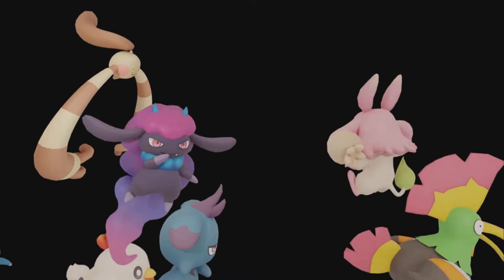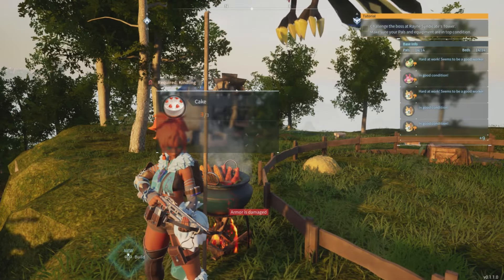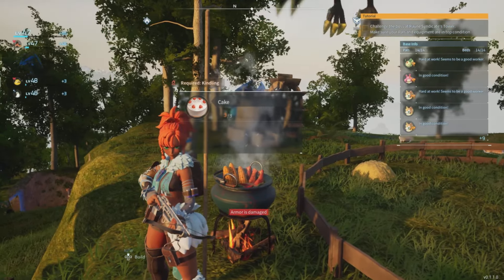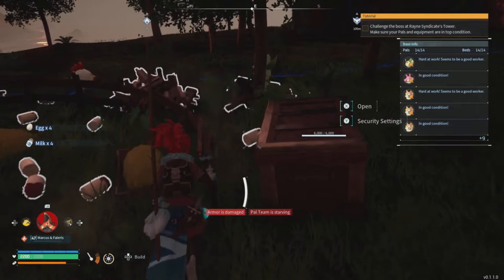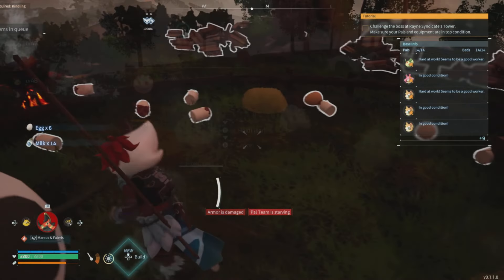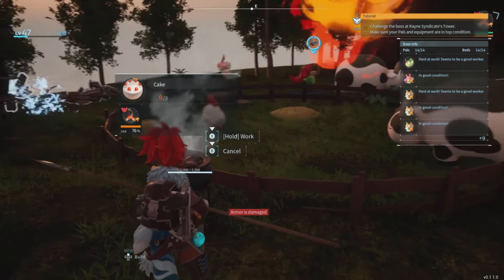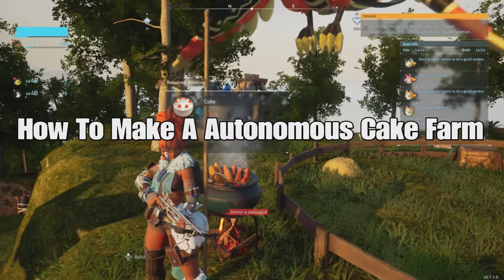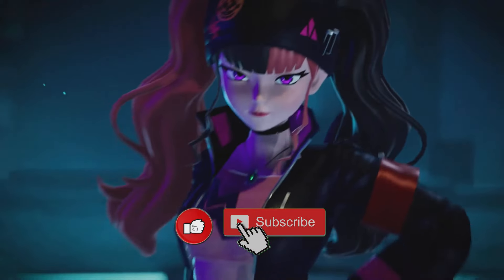Hey, what's up everybody? How you doing? Welcome back to Carpool Gaming and another Palworld video. Now if you want to breed, the most important thing you're going to need is cake, and a lot of it. Today I'm gonna show you how you can have your farm buzzing, booming and making cake autonomously all by itself. I'm gonna show you how right here right now. Let's go.